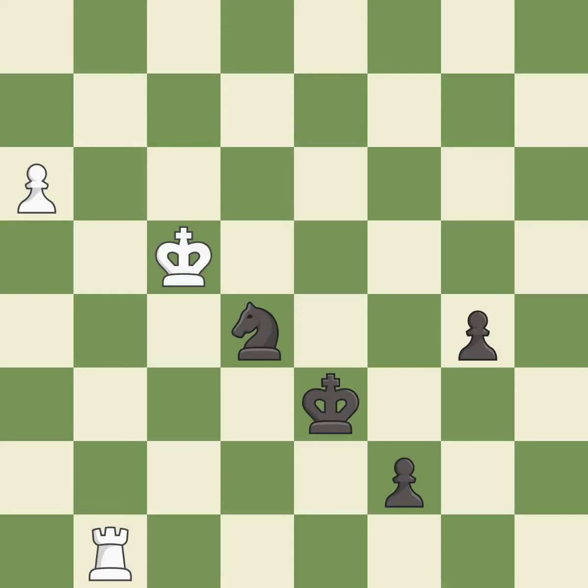This threatens to push a passed pawn towards promotion — it is excellent. This pushes a passed pawn — it is best. The passed pawn moves towards its goal. This is the only good move. This threatens to promote a pawn to a queen — it is a great move. This pushes a passed pawn. This is the only move that works — it is a great move. The pawn reaches the back rank and promotes to a queen — it is best.